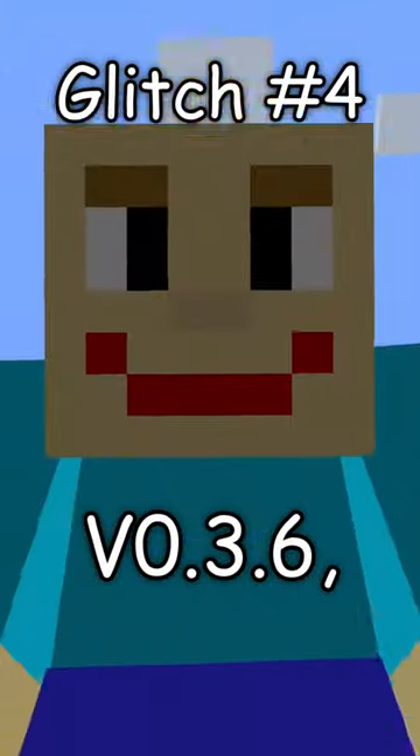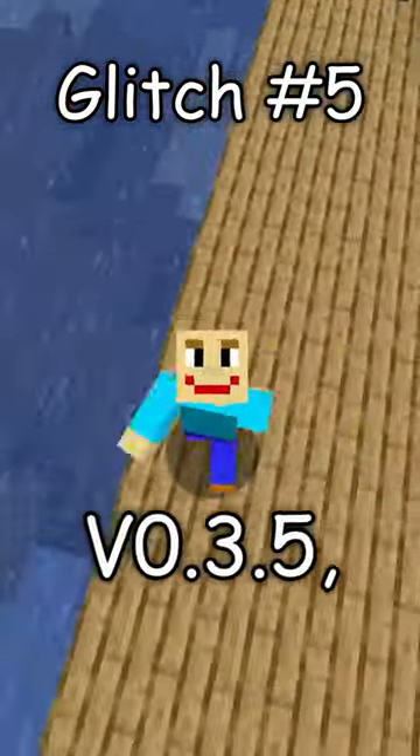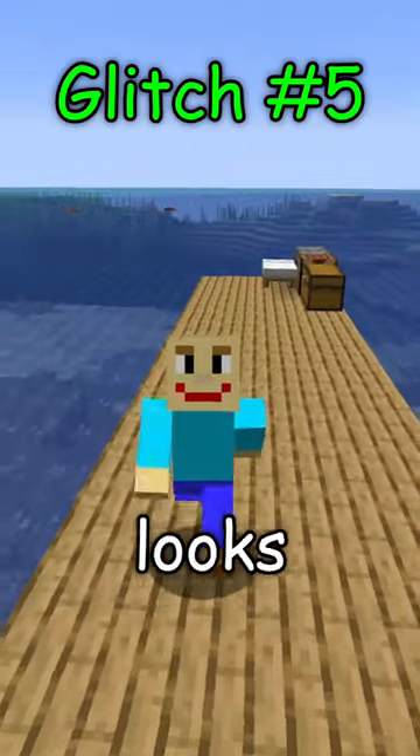Prior to version 0.3.6, Beans Gum Overlay was still seen after opening the map. In version 0.3.5, the Bubble Gum Overlay was only seen inside the You Can Think Pad. It's true and I actually think it looks kind of cool.